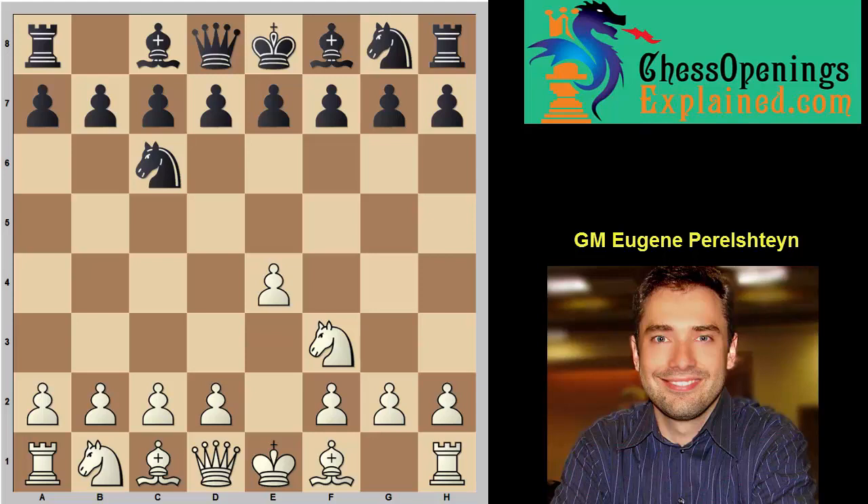Why I like knight f3: you kind of invite black into the e4-e5 opening. We just transpose, and if he plays knight c6 on move one he definitely doesn't want to play e5 on move two — because after d4, pawn takes, bishop c4, this is the Scotch Gambit, our favorite move order in the white book, and we already know what to do. However, a lot of players who play knight c6 will not play e5.